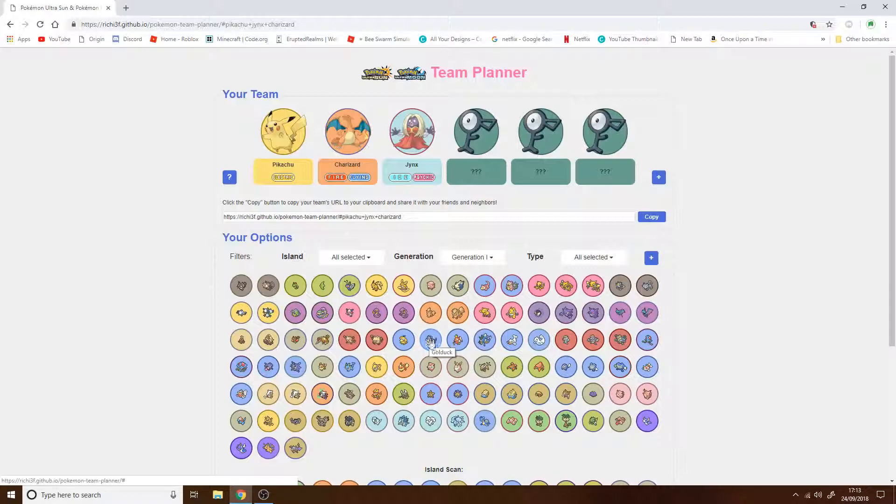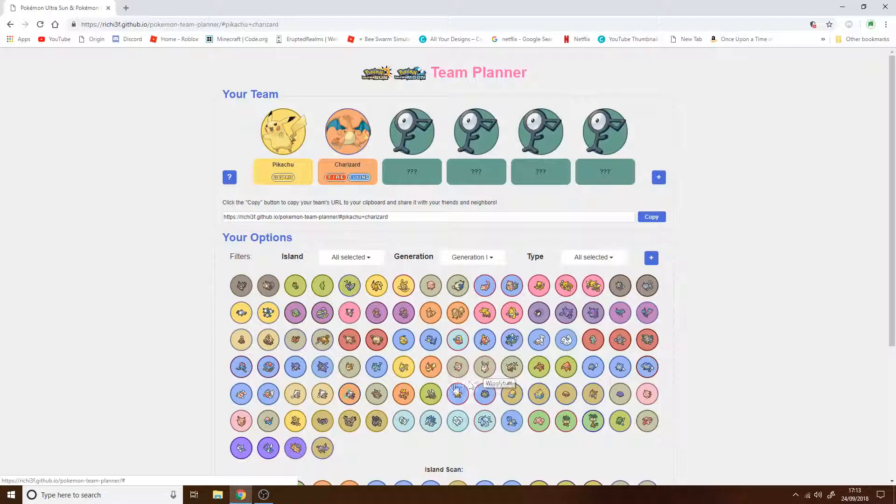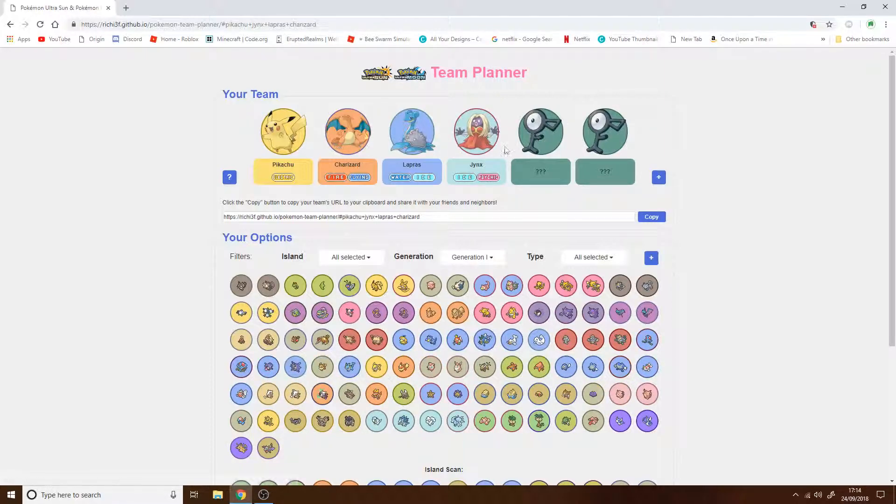I was either going to have Jynx — I really want Jynx, even though it's psychic. Lapras is going to be really good because it's water and ice, and I really like water ice. I was going to pick Jynx but I'll have Jynx as my psychic type. I'm going to put Poliwrath — water and fighting — because it's really good.